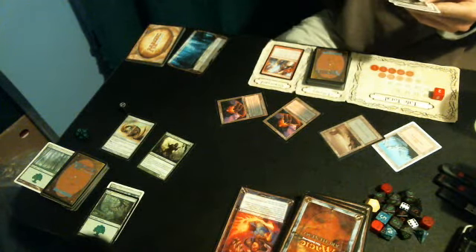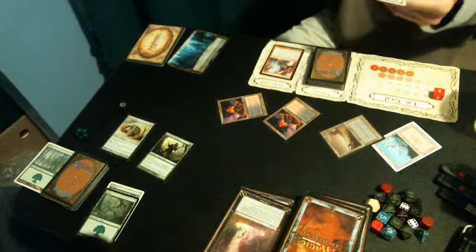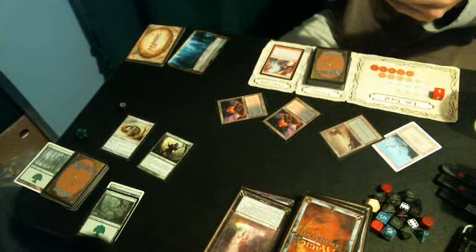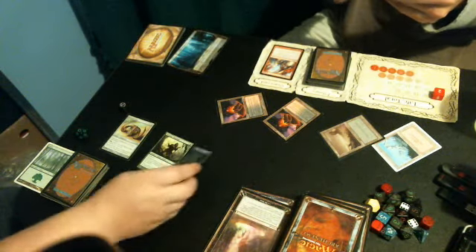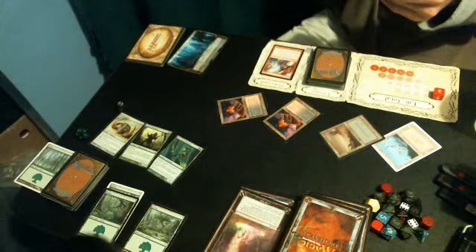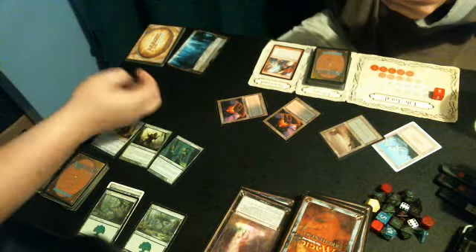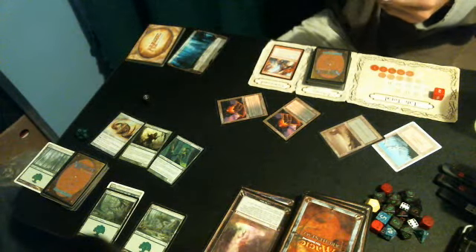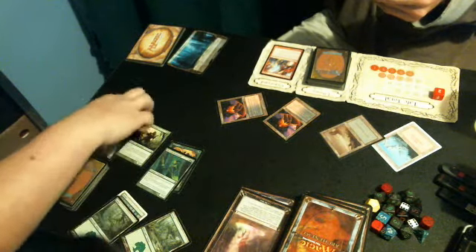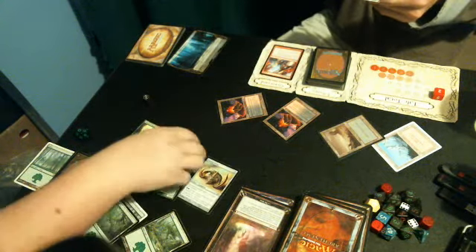Instructions are in order: search my library for a creature card, put it into my hand or put one from my hand onto the battlefield. I'm never going to be able to play any high-cost card because of Miley Cyrus, so I'm just going to play one from my hand — Gilded Force Arch Druid. Mana for the turn. Free roll — double no maximum hand size.